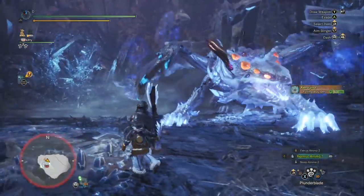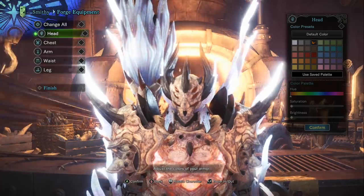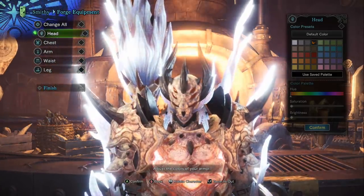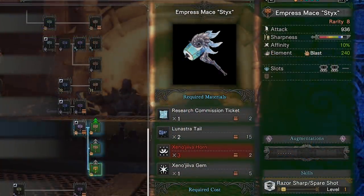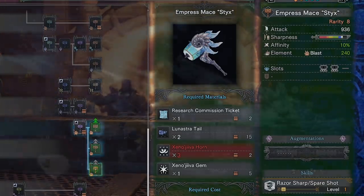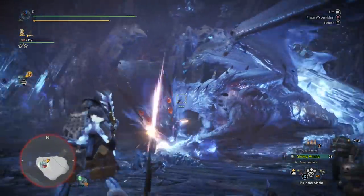The main reason we have to farm for Zaneshiva horns is because not only will you need 5 of them for each of the Zaneshiva armor sets — alpha, beta, and gamma — but you're also going to need 3 Zaneshiva horns every time you want to craft one of the Lunastra Stix weapons. Since there are 14 different weapon classes, that means you would need 42 Zaneshiva horns to craft all of the Stix weapons, and an additional 15 horns to craft all of the Zaneshiva armor, for a total of about 57 Zaneshiva horns.